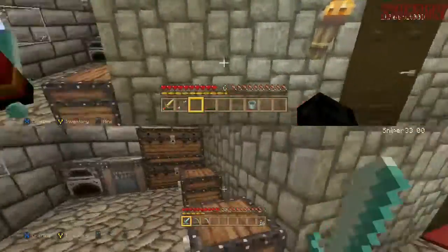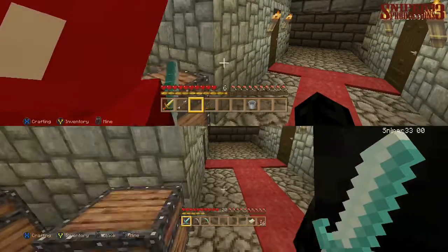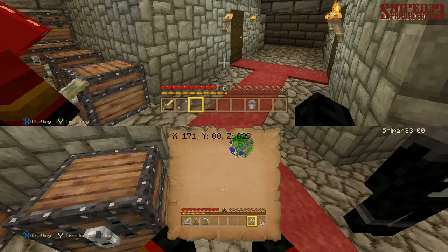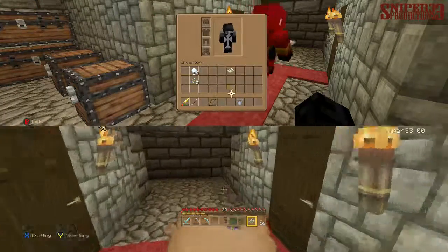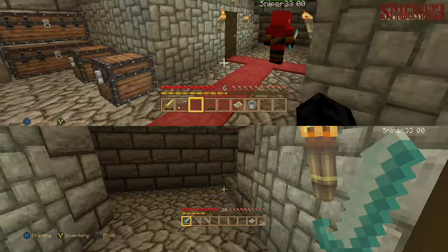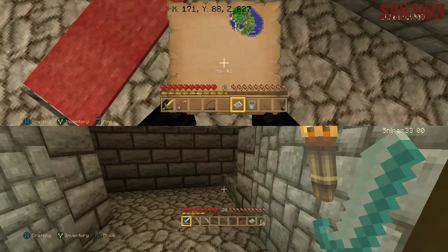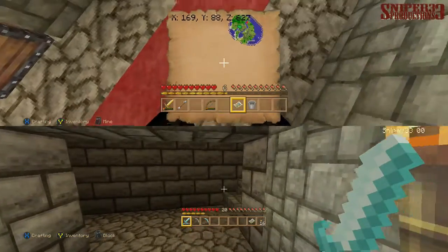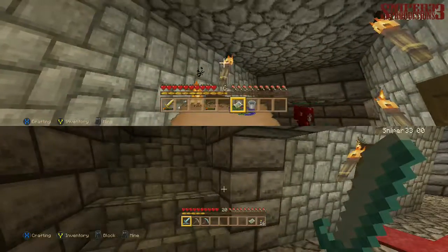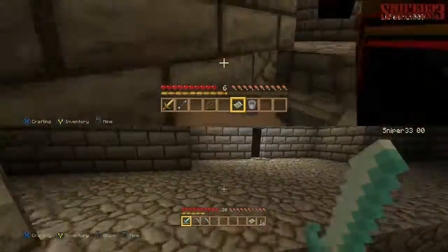Wait, you already got a map? This map's mine — it's a new map, so when you look down at it you can see where we are. The old maps we had before were for the other map; now we're on a lower map.